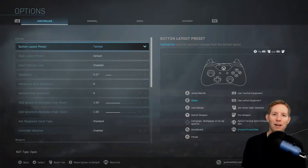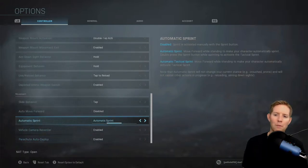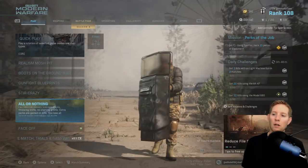Give it maybe 5, 10, or 20 games and you'll figure it out. Another thing I also do in this game is turn automatic sprint or tactical sprint on depending on what I'm doing. Especially in All or Nothing, I'll have automatic sprint or tactical sprint on. Just a couple hints, tips, and tricks for you guys — hopefully that helps.